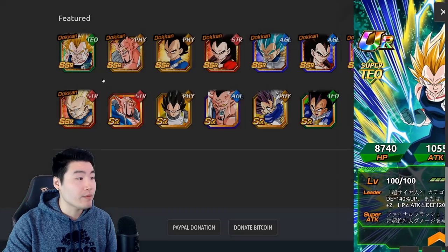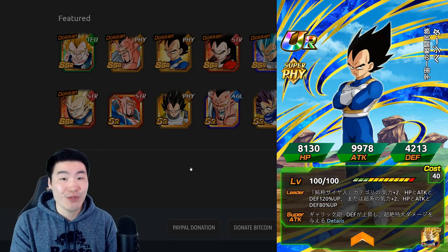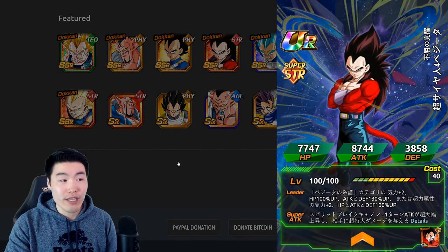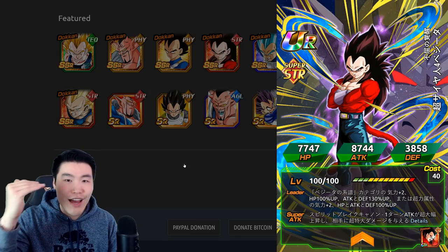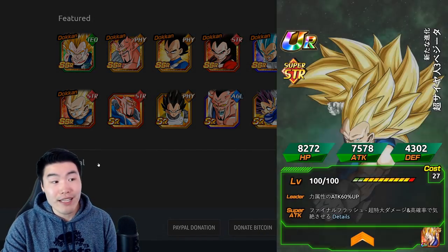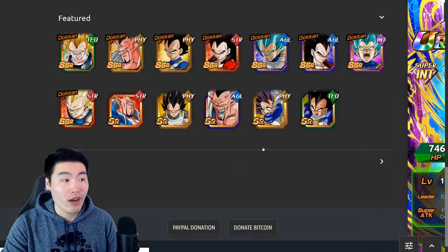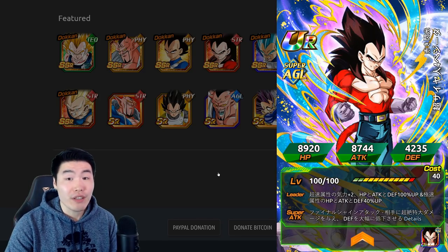On the Vegeta banner, we've got the new Majin Vegeta, a new Dabura who is very solid, a transforming Vegeta from last year's Saiyan Day who can still do really good damage, good tanking, and has a good leader skill for pure Saiyans. We also have LR Super Saiyan 4 Vegeta — just like LR SS4 Goku, if you don't have him or want dupes, it increases the value of the banner by a lot. And SSBE Vegeta is still awesome — he still hits pretty hard, does really good tanking, and is still very useful in a lot of events.